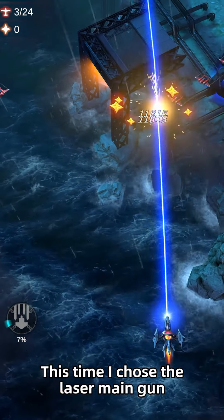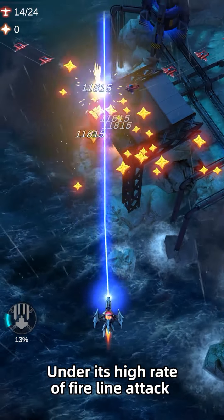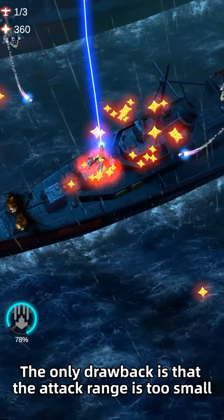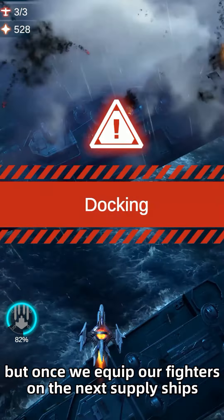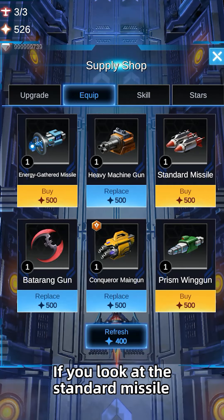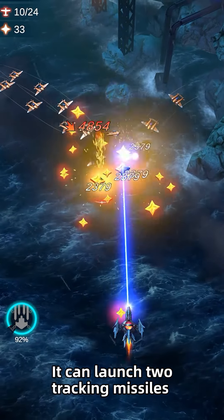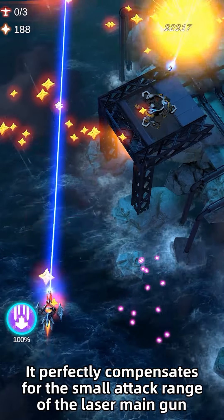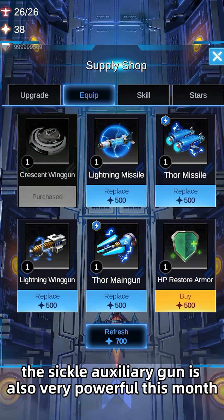This time I chose the laser main gun, which is the most useful weapon in the early stage. Under its high rate of fire and line attack, early enemies cannot run away. The only drawback is that the attack range is too small, but once we equip our fighters on the next supply ships it will make a big difference. The conqueror missile is very good — it can launch two tracking missiles to attack nearby enemies, perfectly compensating for the small attack range of the laser main gun.